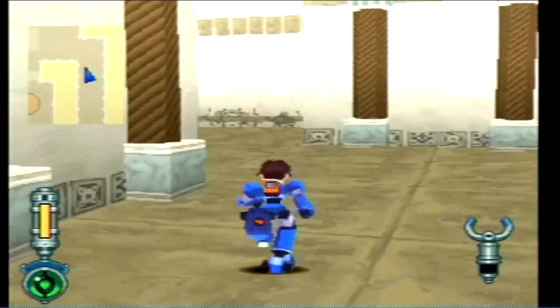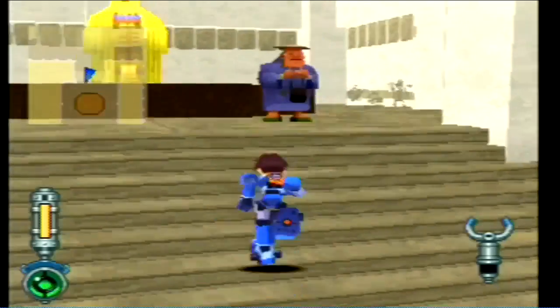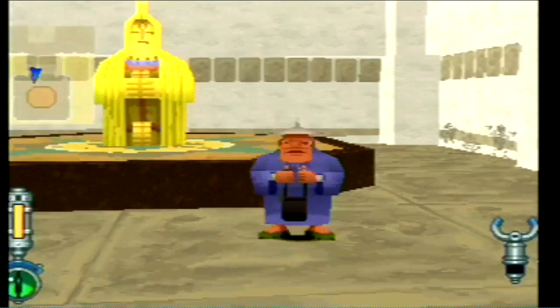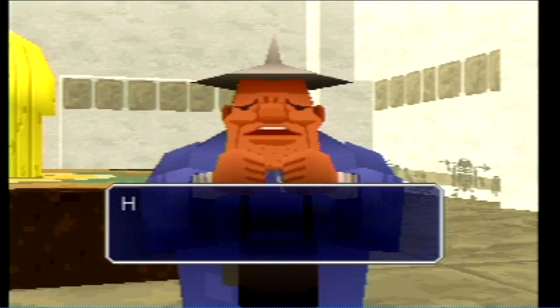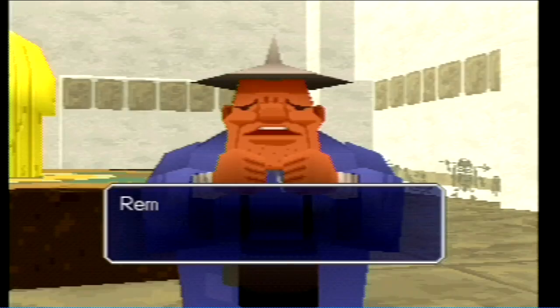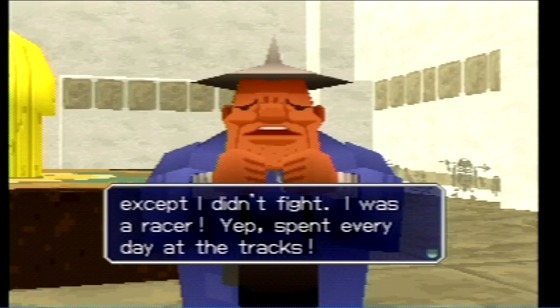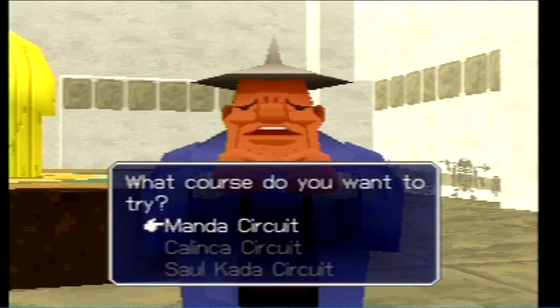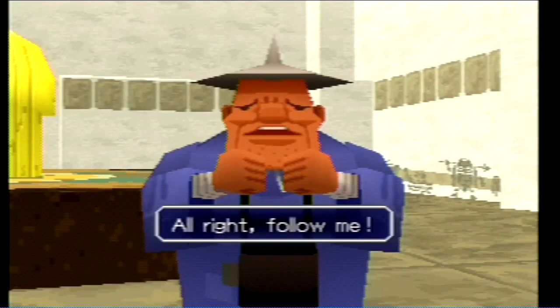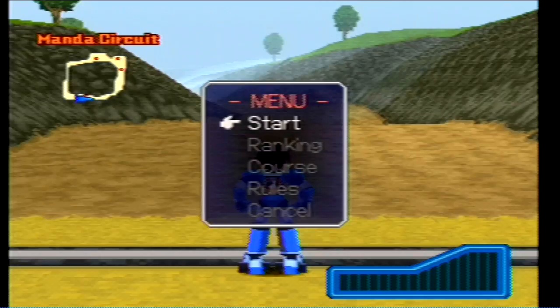One of the side quests you can do over here — if we go talk to this guy. He's shaking. He's like, 'Thank you for preserving our statue. How could the pirates be so desperate as to damage that?' He says you fight good, reminds him of his old days. Back in his day, he was a racer. Would you be interested in a race? So in these races, you have to beat his time so he can give us some money.